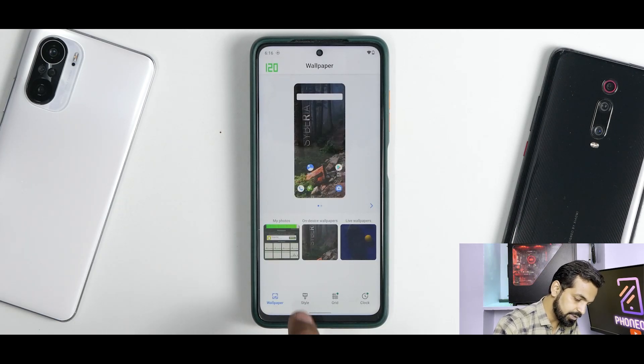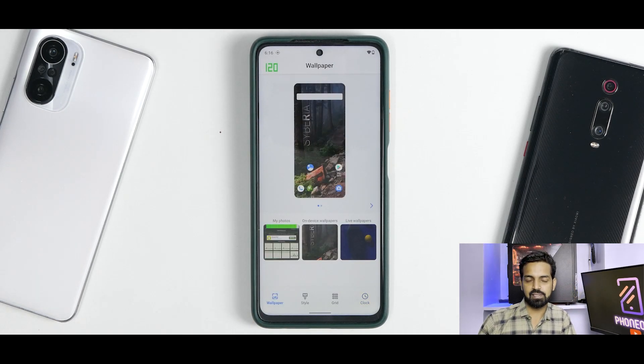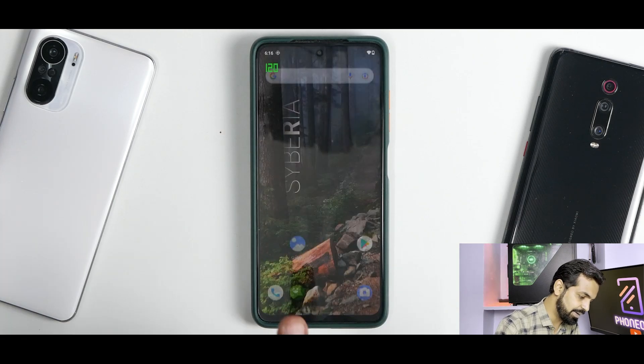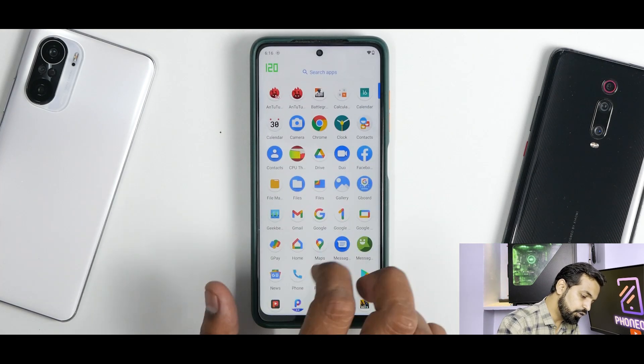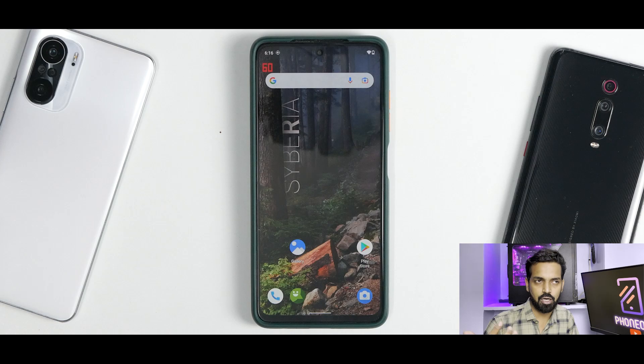This is your good old-school Android 11 customization and it works absolutely fine. In the app drawer, you don't really have a lot of bloatware - very few applications. The ROM boots with very minimal bloatware. You have a camera application which is basic, so you can probably install a good port of GCam and that should work absolutely fine.